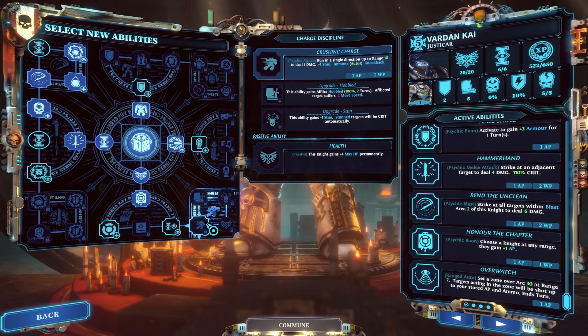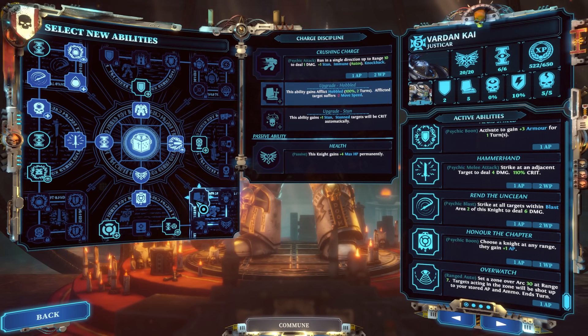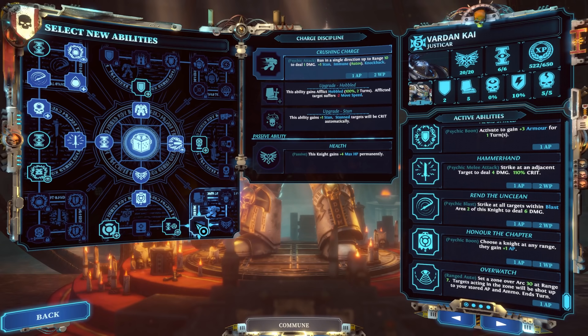Crushing Charge isn't an auto-pick for me because the two willpower cost is steep — I'd rather use that willpower for Hammer Hand or Rend the Unclean. It's great mobility, and if you do struggle with mobility on your Justicar then definitely choose it. I just find there are better use cases elsewhere for those points.